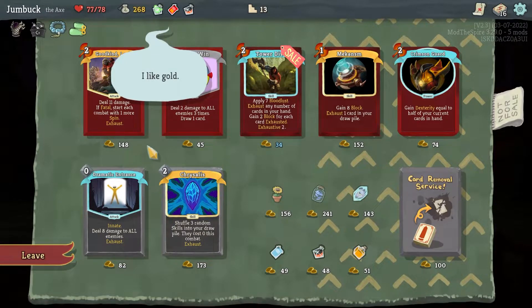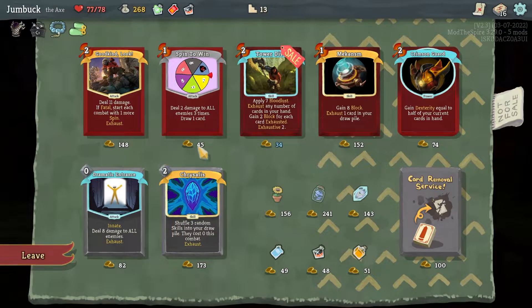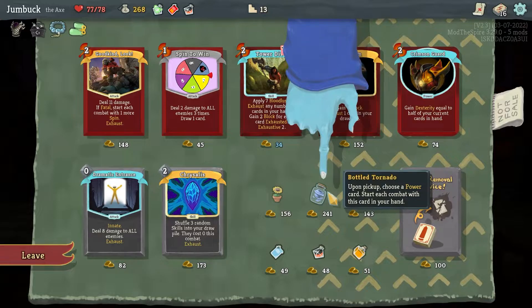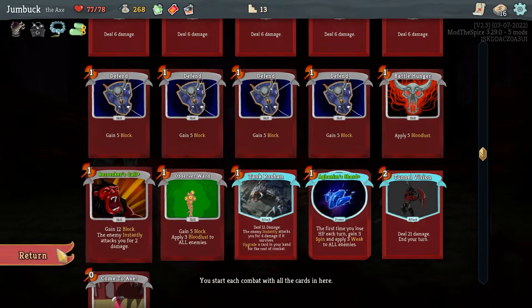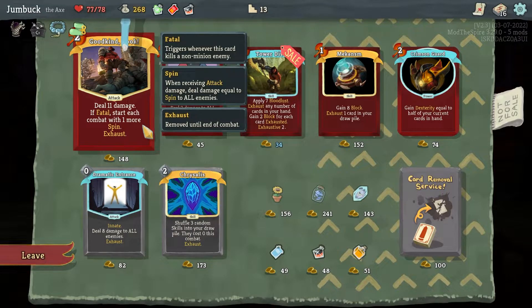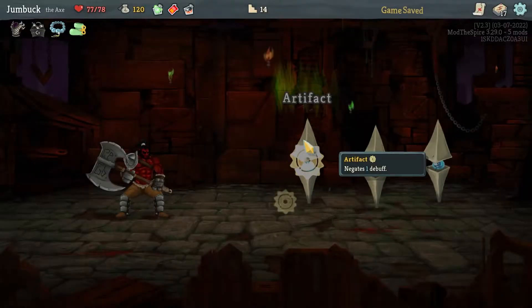I'll stop by and see what you do. Deal 11 damage, your fatal — start each combat with one more Spin. That could be nice. Apart from that, deal 2 damage to all enemies 3 times. Gain 8 block. Or I could take a Happy Flower, or make a power innate — which I could use with Aghanim Shard. Do I want that or do I want Happy Flower or Good Kind Look? I'll take this — I just get a shit ton of extra Spin as long as I play smart with it.